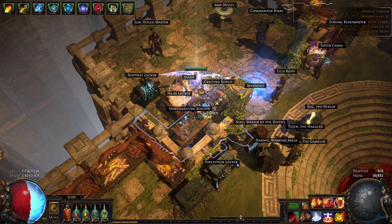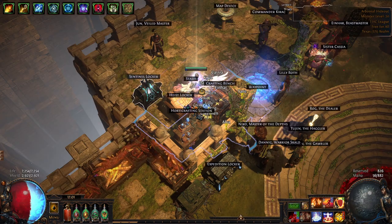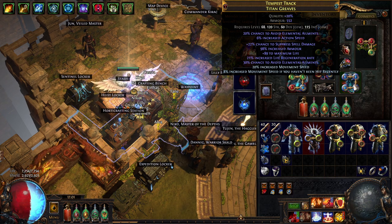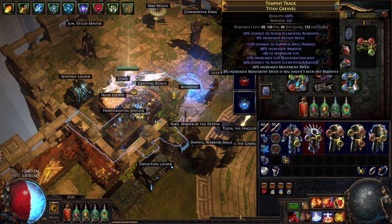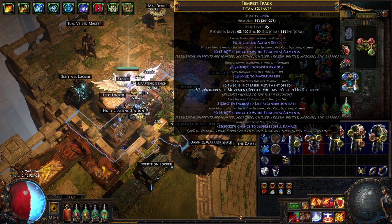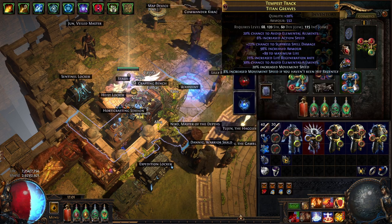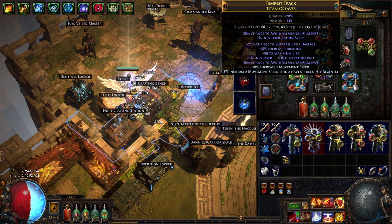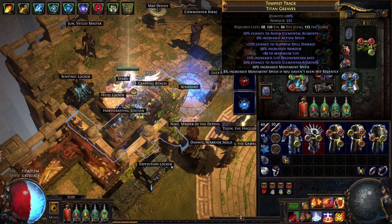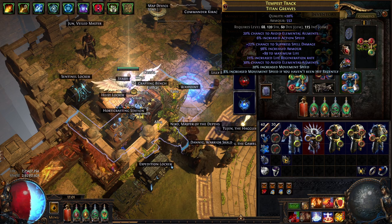Whereas locking suffixes and reforging life is a lot more deterministic, but it costs two exalts per try so it's a lot more costly. I was actually going to go for unveiled movement speed on this one, but I happened to just hit two really good prefixes with tier 1 life and tier 1 armor percent. I might still try eventually, but I don't really want to lose either of those mods since they're both really good. If I was to lock suffixes and use Aisling to get an unveiled movement speed roll, there's a 2 out of 3 chance that I lose either the life or the armor, which I wouldn't want to do.